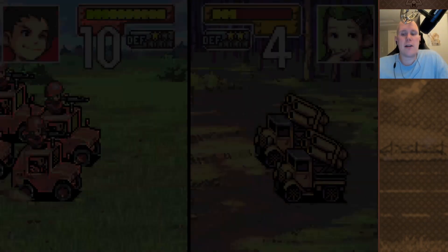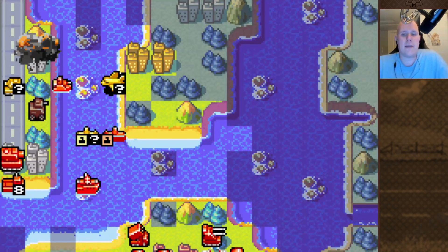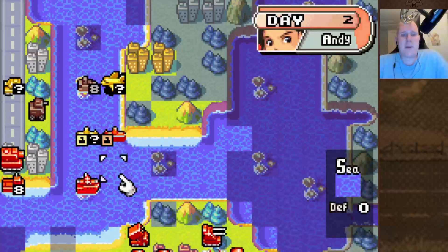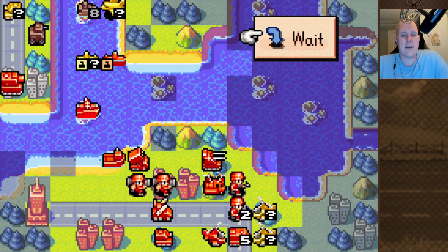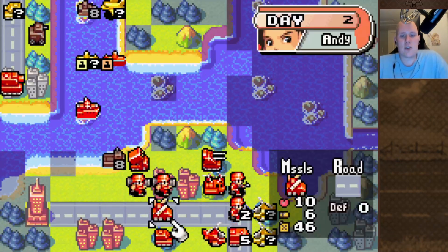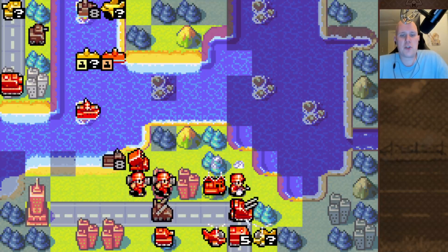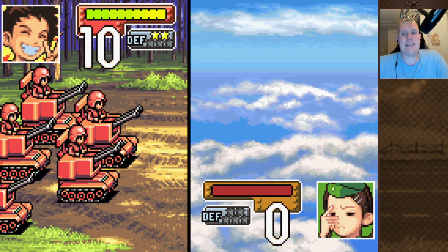Let's use our recon to take out the rocket. And then, as tempting as it is to take out this sub right here, we do need to do some damage to this bomber. Because Sonya's gonna be coming in with a lot of bombers and we need to damage them, and then we need to drag them over here with the lander — so we want the bomber to go over here. We want this bomber to basically go down here so we can shoot it down next turn with our missile.